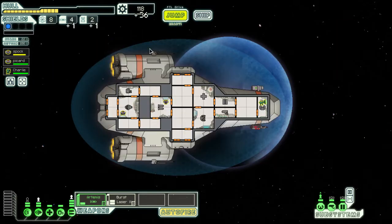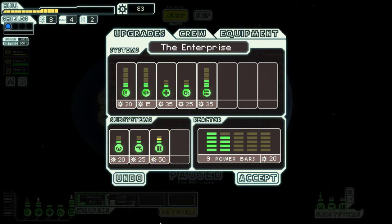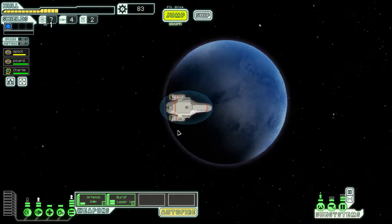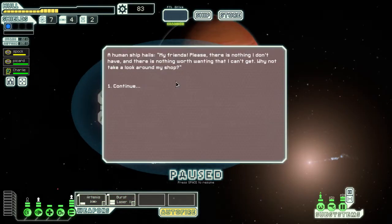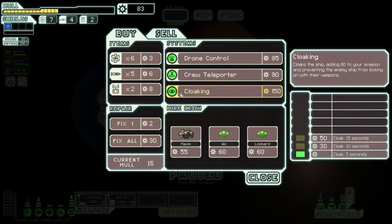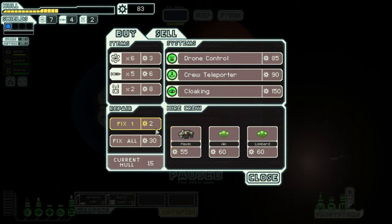Now we're rich, but we need to do some upgrades ourselves. Let's get level two doors — I feel like that's always needed because if somebody boards you otherwise... Oh, there's a shop. I probably would have saved money if I'd seen that, but that's why you're supposed to check. No crew teleporters. It might not be a bad idea to pick up another crew member.